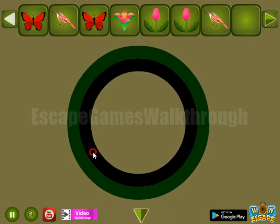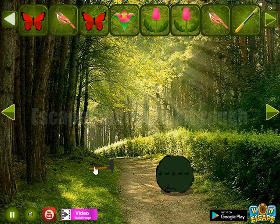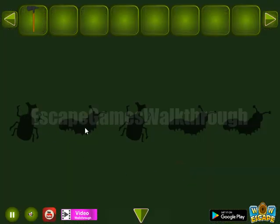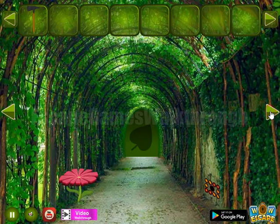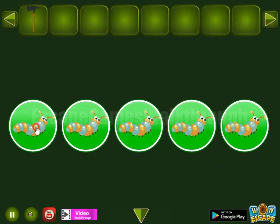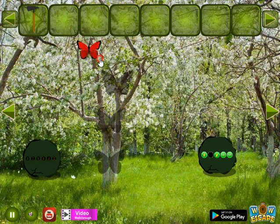Something strange here. Going backward to collect more items. Here we can see a hint: bug, caterpillar, bug and two caterpillars. It's a hint for this place — we need to set them like that and get one more butterfly. Now we have all three butterflies.